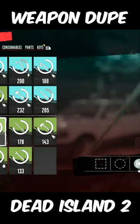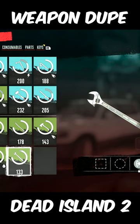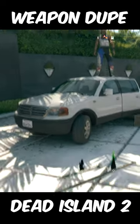Once you join their game, simply drop the weapon you want to dupe. Then, as soon as you drop the weapon, you need to force quit out of the game. Do not exit the menu or anything else.